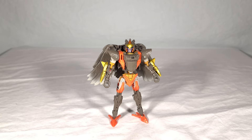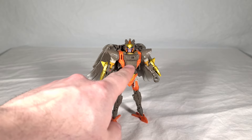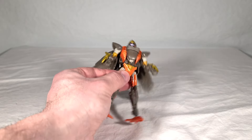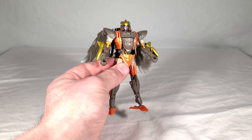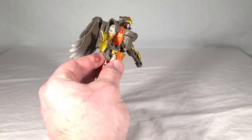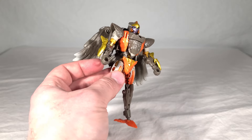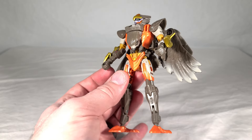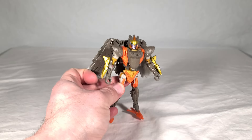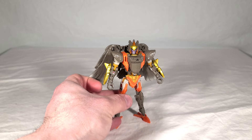One thing you'll notice is that from the early designs and renders to now, they took the Maximal symbol off of the bird head and put it on her wrist instead, which looks a lot more natural — much better placement. If I had one thing to point out, her waist does look a little weird, kind of tapering in and then jutting out with a flat piece, and you can actually see the mushroom peg inside. So not perfect, though still easily the best Airazor toy we've ever received.